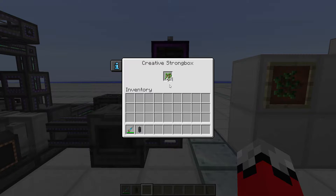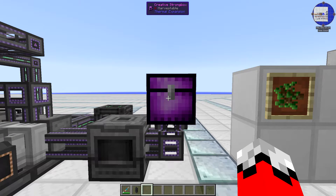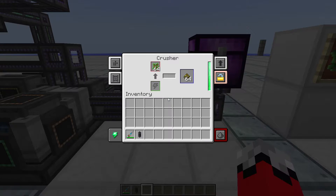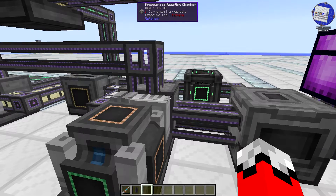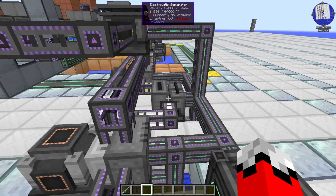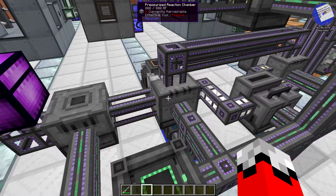That organic material will be turned into biofuel — in this case I've just put oak saplings in a creative chest, but in a real setup this would be hooked up to whatever you have farming. Your first step is to pump that organic matter into a crusher; when you pump it into a crusher, you get biofuel out. From there you need to pump it into a trio of machines. The first of those is a pressurized reaction chamber, or PRC, fed from two other machines: your electrolytic separator and a water pump.